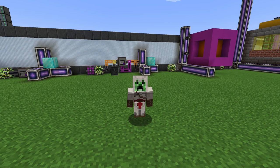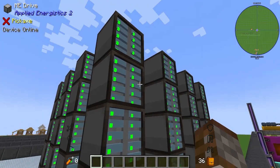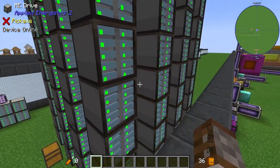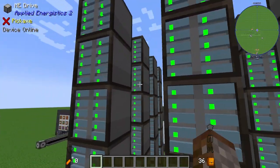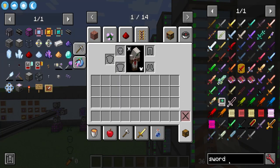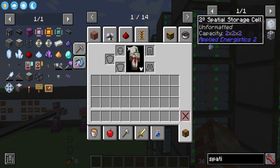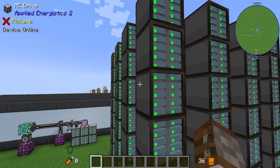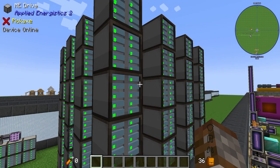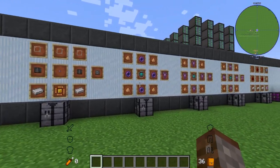Hello world and welcome back to another Applied Logistics video where today we're going to be going spatial. When you first see spatial storage you probably think of something similar to what we showed in the previous episode — giving you a big amount of storage. But when you type in 'spatial' you'll start seeing the storage discs: two cubed, 16 cubed, and 128 cubed. However, it's not all about items — it's about physical structures.